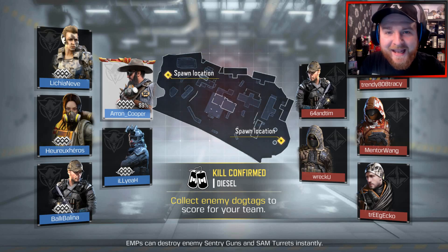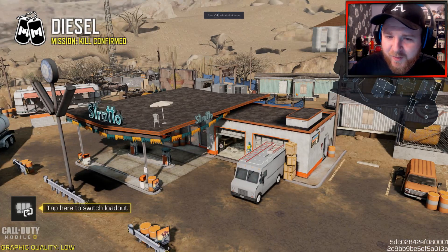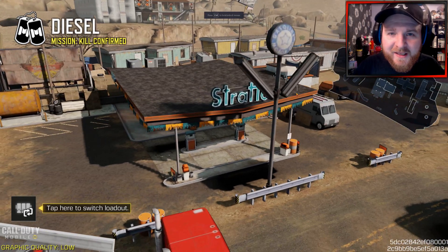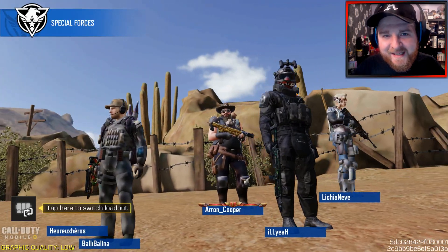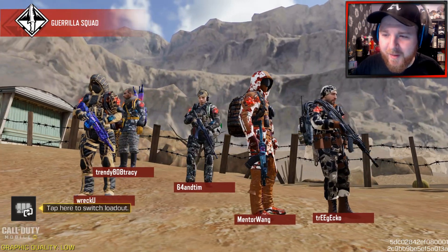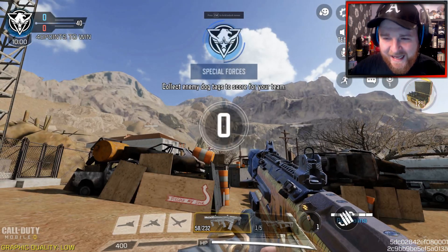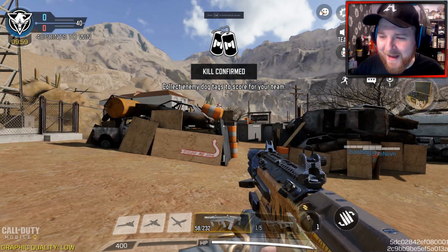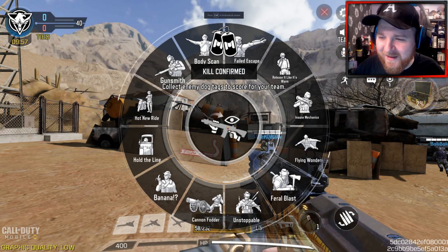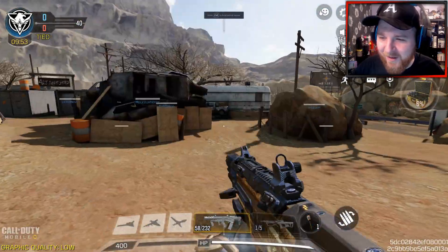Today we're jumping back into Diesel. I've unlocked all the camos for this particular weapon. I went the extra mile, I grinded out this weapon, and now I'm going to showcase my gold's best class setup for this particular weapon. This build is the one I've been absolutely slaying with. It's been a lot of fun. But look at this beautiful weapon in the gold camo.